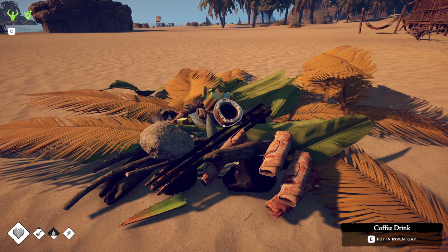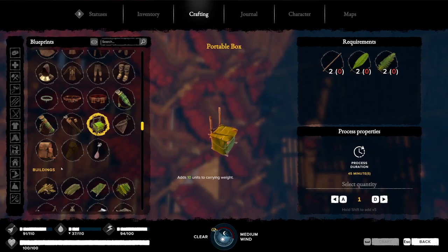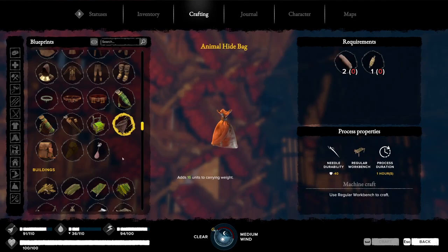Also, the inventory system has changed from being space-related to weight-related. That means the portable leaf box is actually much more useful because it gives you an additional ten carrying weight. The new Animal High bag is very easy to make and it gives you an additional six weight, for a total of 16.